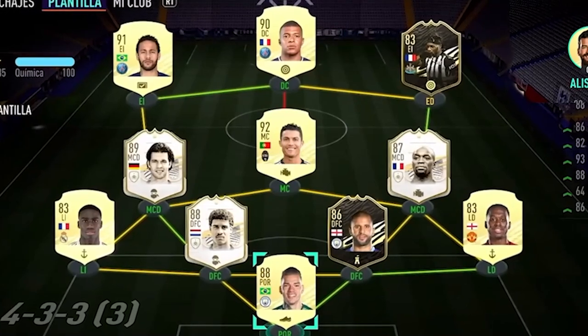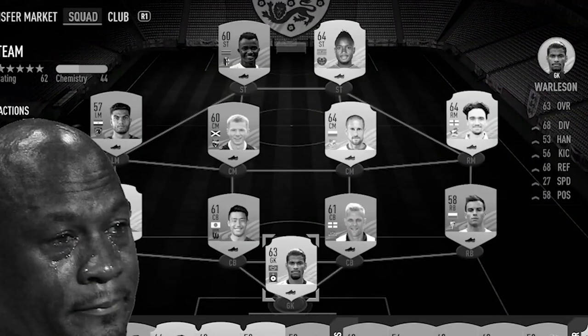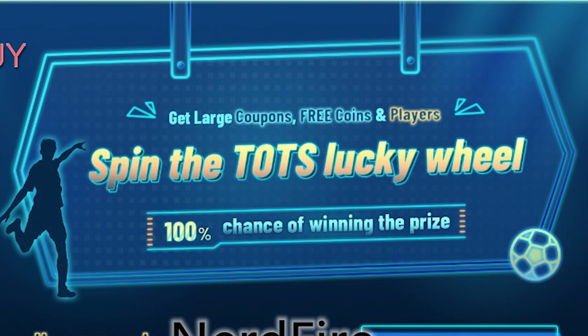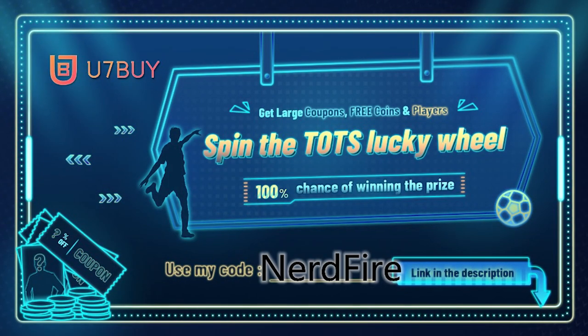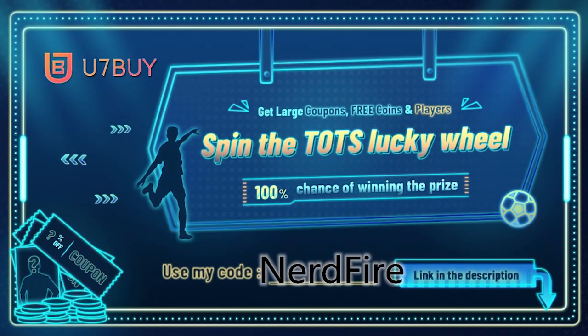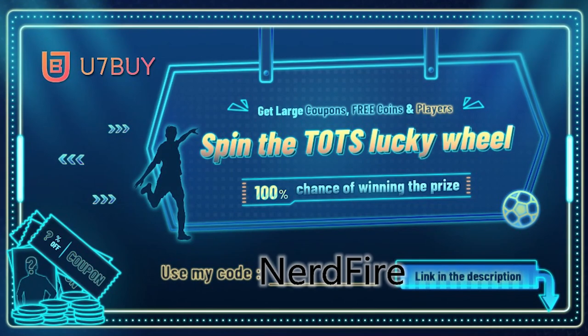Are you facing ridiculous teams and stuck with bad players? Head over to you7buy.com and use the code nerdfire at checkout for a discount. They're also currently running a Team of the Season lucky wheel where you have a hundred percent chance of winning a prize — including coupons, free coins, and amazing player cards. Check out the link in the top line of the description.